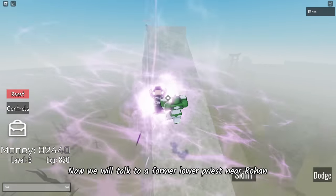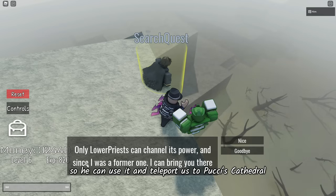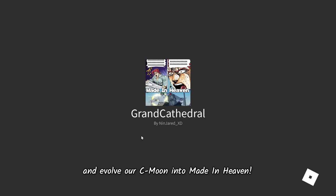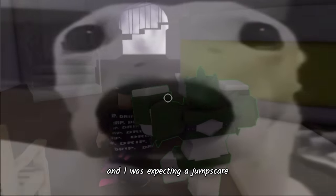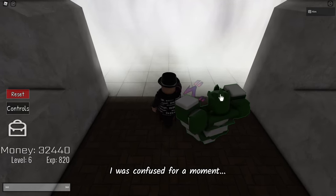Now we will talk to a former lower priest near Ohan. We will give him our talisman so he can use it and teleport us to Poochi's Cathedral. This is where we will fight him and evolve our C-Moon into Maiden Heaven. This place gives me a very eerie vibe and I was expecting a jump scare. We must enter this curtain of fog to begin the boss fight.